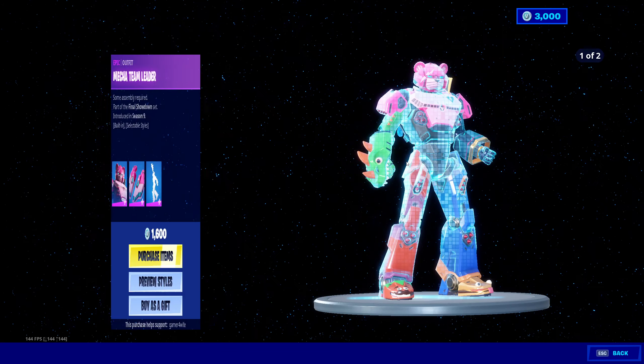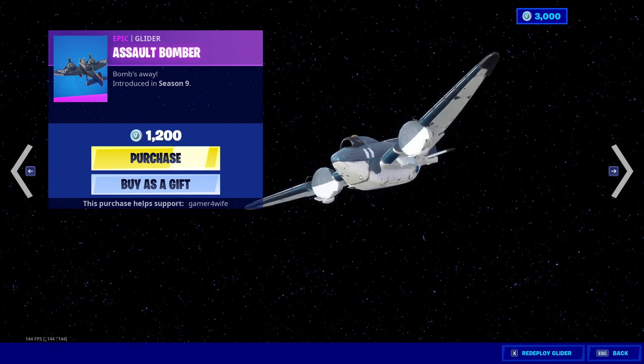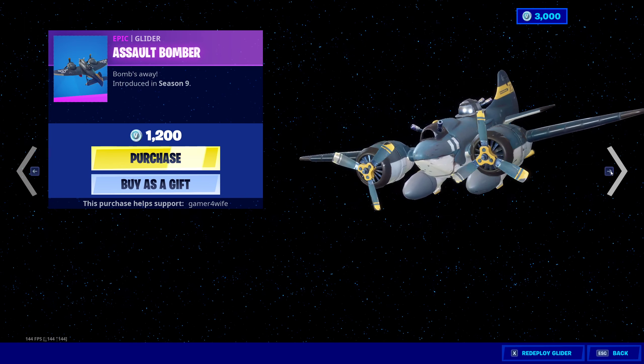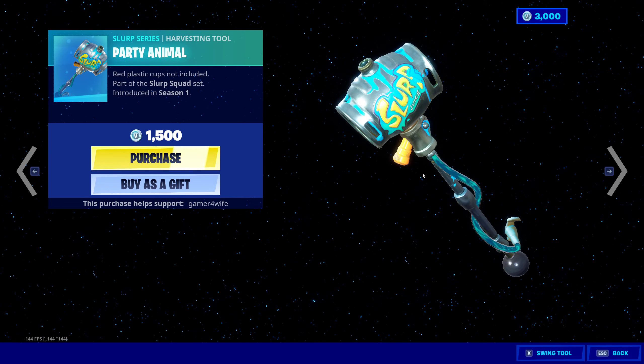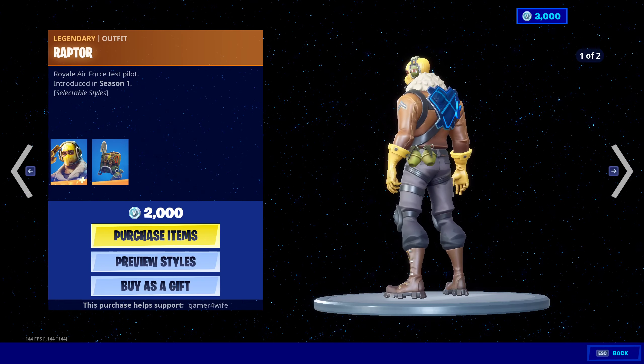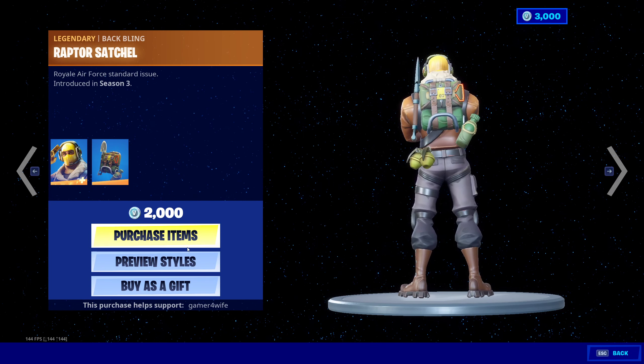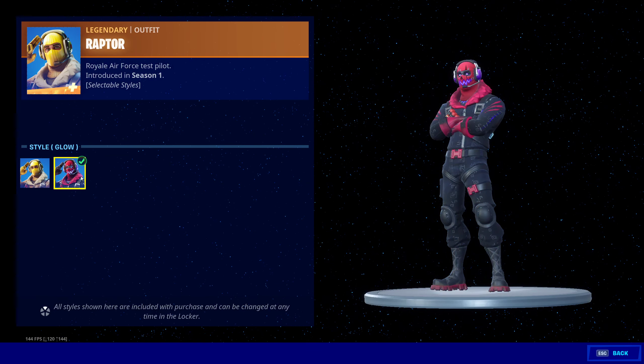What else do we have in here? We have the Assault Bombers in the house, so that means the Party Animals is back. We've also got the Raptor skin — comes with the Raptor Satchel and a preview style for Halloween. Not too bad, I like that one.